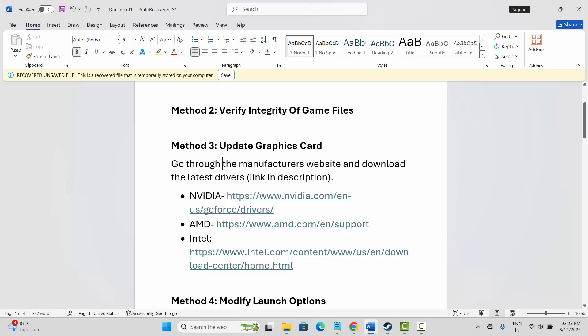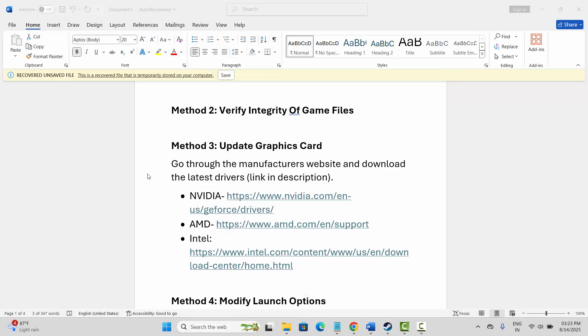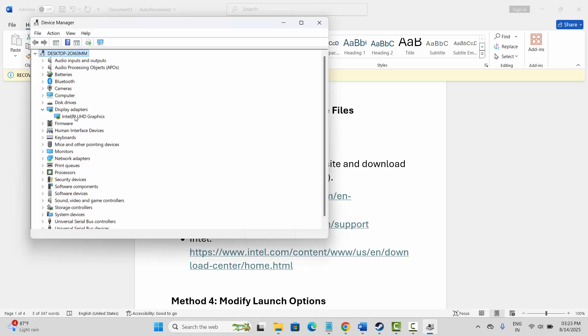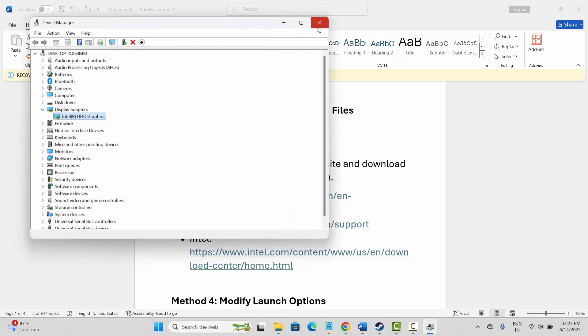The next method is to update your graphics card. Go to the search option and search for Device Manager. Expand display adapters, select your graphics card, right-click on it, click on update driver, and then click on search automatically for drivers. Once the drivers are updated, try to launch the game and check if it's working.